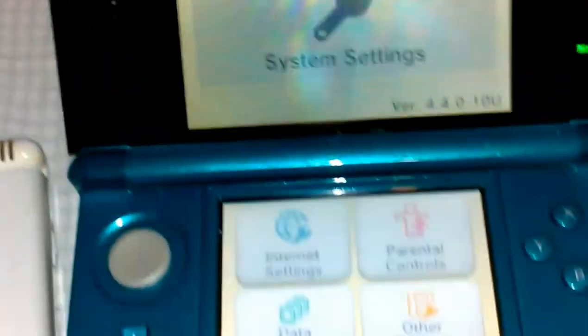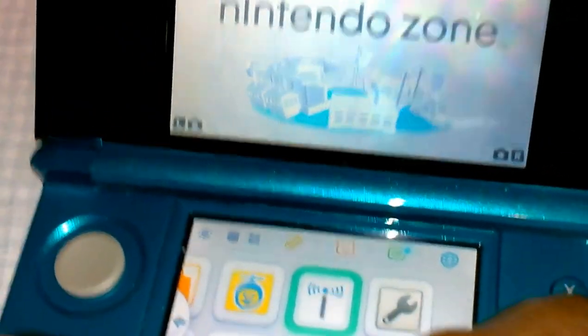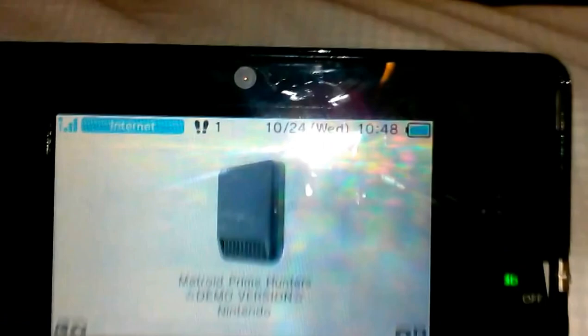I don't know if this video is too late for some people, but hopefully it works out. You'll know when you've done it correctly because the icon will change — you won't have the same icon. My icon changed: instead of SpongeBob, I now have this Metroid Prime icon.